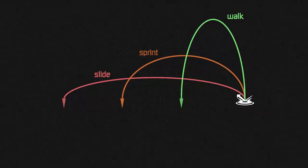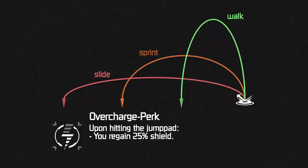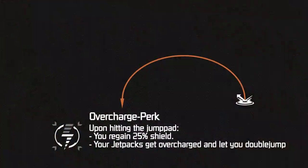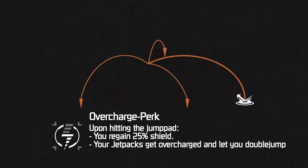But it's still not enough in my opinion. Give his jump pad an overcharge perk. Part one is that it restores 25% shield upon hitting it. This makes it a great utility to escape gunfights, chase down enemies, or third party other teams with more confidence. The second part of the overcharge is about your jetpacks — upon hitting the jump pad your jetpacks should get overcharged to give you a double jump. During your flight path, whenever you want, you can tap jump again and change directions once. This part alone, even without all the other changes, already makes the jump pad so much better.